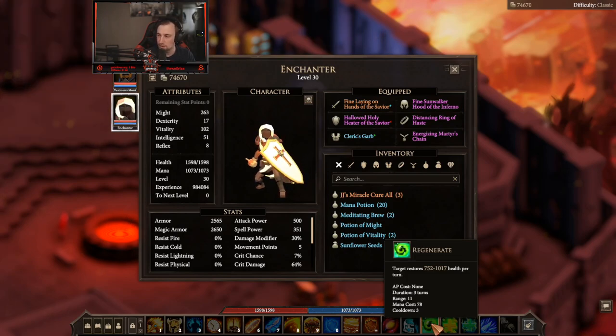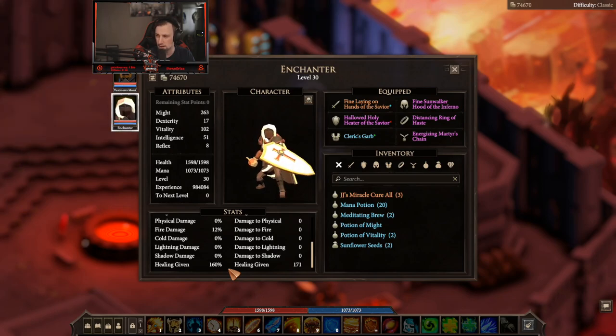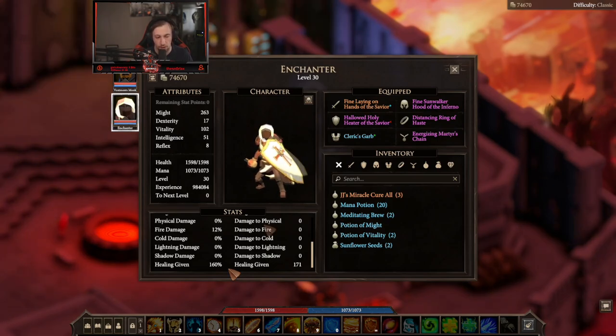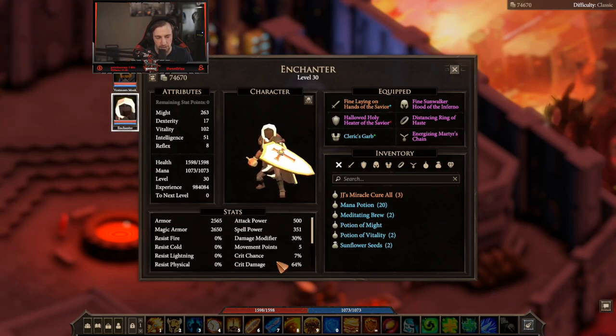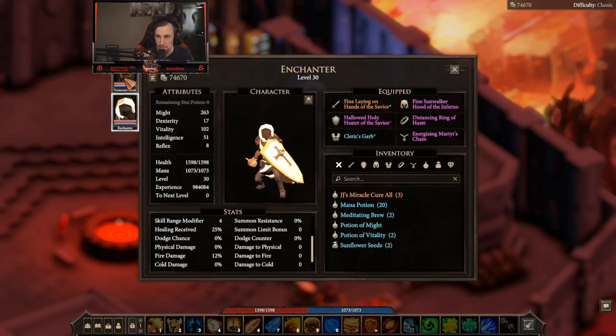Obviously if I were to build a pure healer, we would be roughly around the same area except we would have more stats put into crit rate and crit damage so the heals will be much bigger. The advantage to the enchanter build is that all of this stuff is very easy to get ahold of — you can farm it really easily. However, the vestments monk is much more difficult to farm for. The enchanter does not have as much survivability. Our vestments monk has 75% dodge, which means he can actually be on the front line with your melees, mitigating damage.